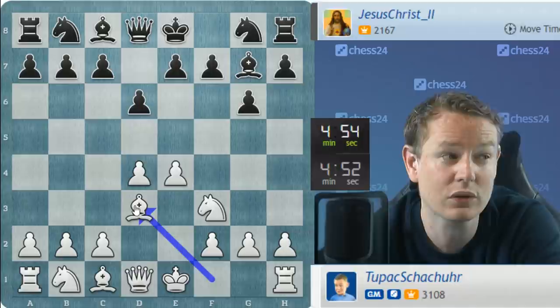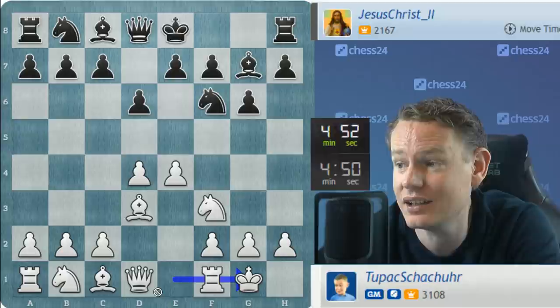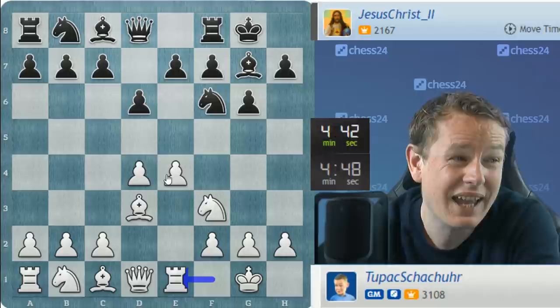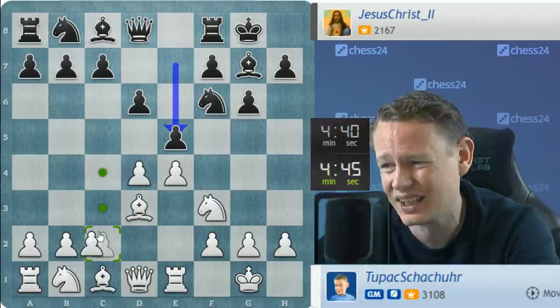Of course, you give up a little something too, but I feel that against most opponents the pros outweigh the cons. Now we have transposed into a line of the Pirc-Ufimsev defense, which is a very reliable opening for black, but black gives up a little space in the center. And therefore white often has a promising game with his full pawn center, pawns on e4 and d4.